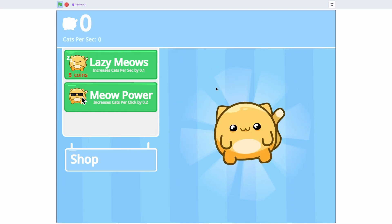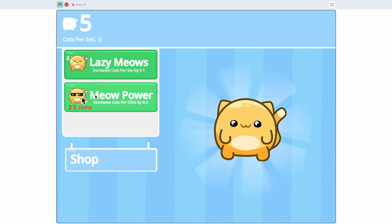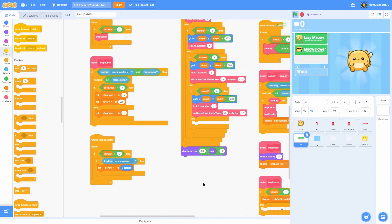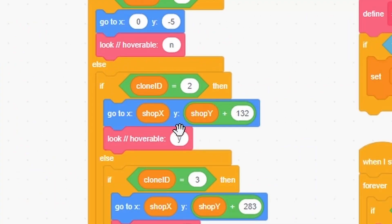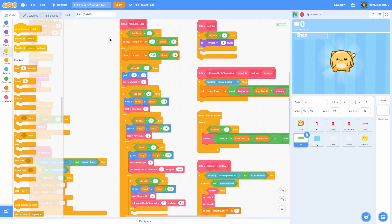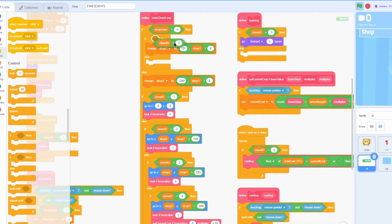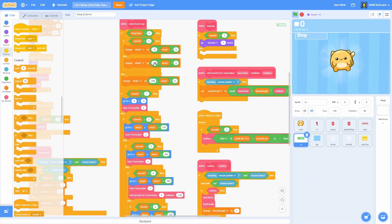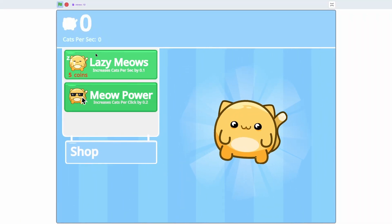Let's test it: at 5 coins it's a whitish-green color, but the second upgrade is still red because we don't have enough. The shop is floating a bit, so let's adjust — clone id 2 should use plus 145 instead of plus 132. Now it's connected, but when we close it the item goes underneath. Fix that with an if shop open equals no containing an if-else: if clone id is greater than 3 do that logic, otherwise change shop y by negative 56 so it positions correctly.